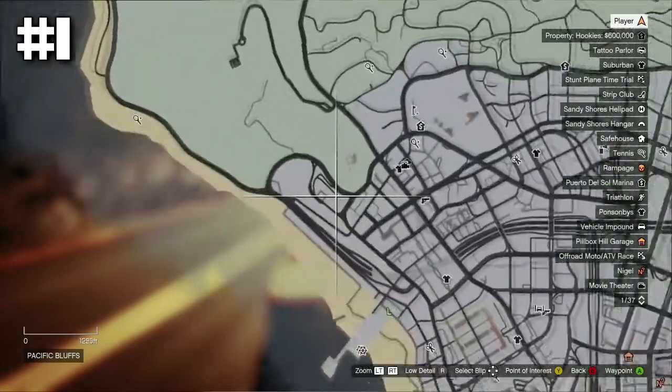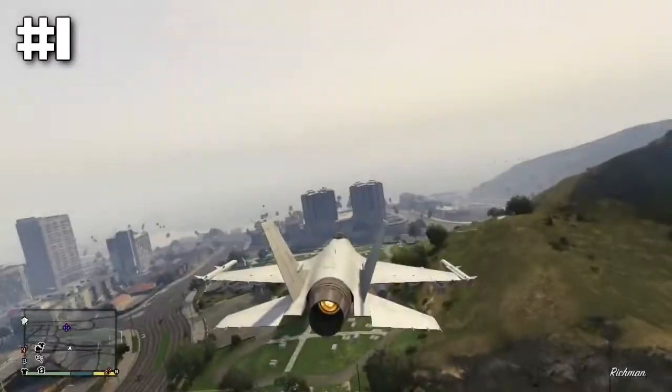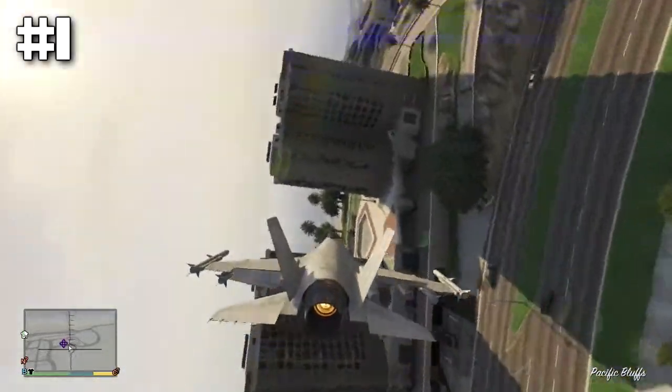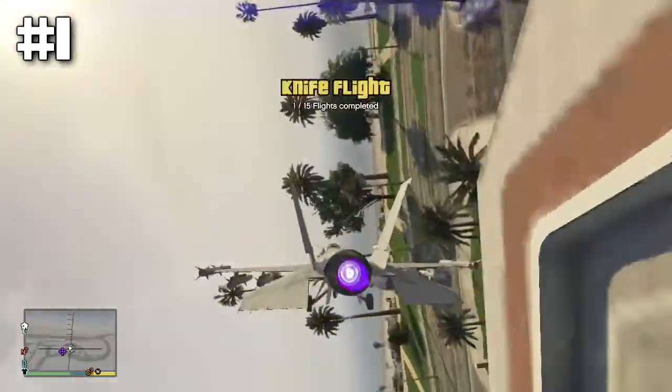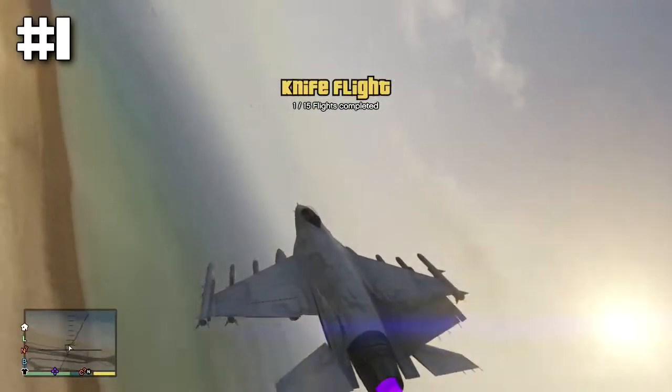The first set of buildings we're flying through is at the top left of Los Santos, marked on this map right here. What you want to do is come in with the jet low and steady. Get yourself stable, make sure your landing gear's out so you go much slower, turn yourself and go for it. Just don't panic — stay calm and you'll do it.